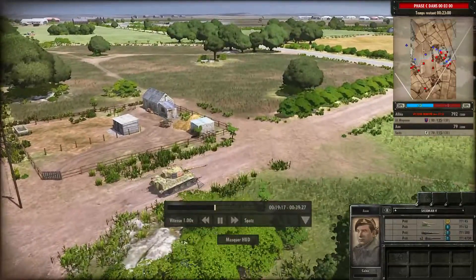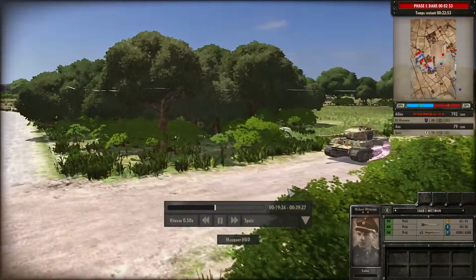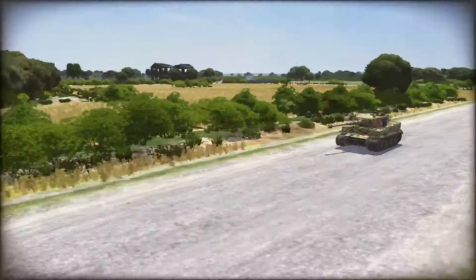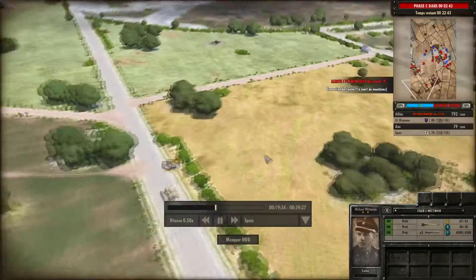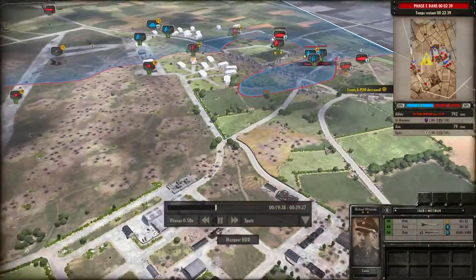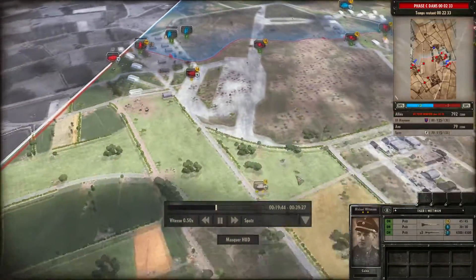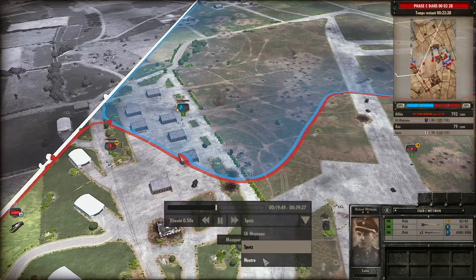Regardez qui arrive — c'est Wittmann avec son Tigre ! On ralentit pour voir la bébête. Magnifique. Je ne sais plus si c'est bien le marquage 205 — il faudrait que je vérifie. Ce Tigre va faire un malheur : Wittmann étant un As en combat blindé, il va faire un carnage en Normandie... mais il va aussi trouver la mort.